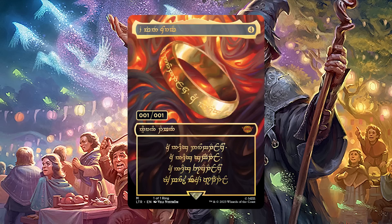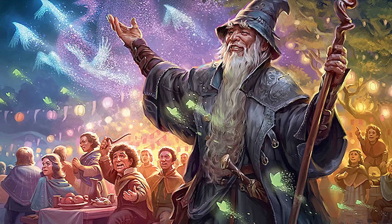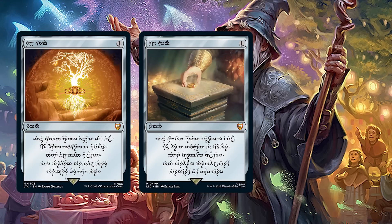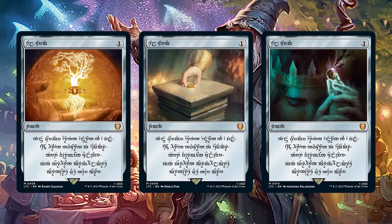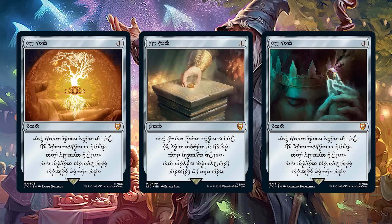While the one-of-one ring is highly unlikely, there are also special soul rings, which are way more common, but still pretty rare. There are three versions of each with their own quantities. For the Elven soul ring, there are 3,000 non-foil non-serialized cards and 300 double rainbow foil serialized cards. For the Dwarven soul ring, there are 7,000 non-foil non-serialized and 700 double rainbow foils. For the Human soul ring, there are 9,000 non-foil non-serialized and 900 double rainbow foil serialized cards. These are all mythics.